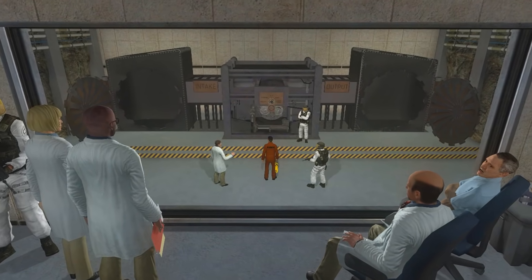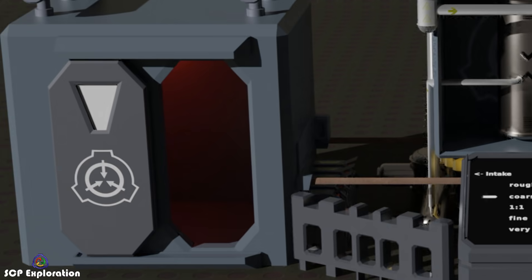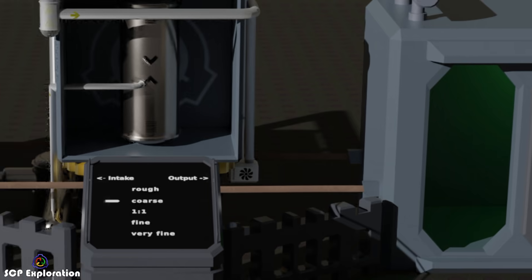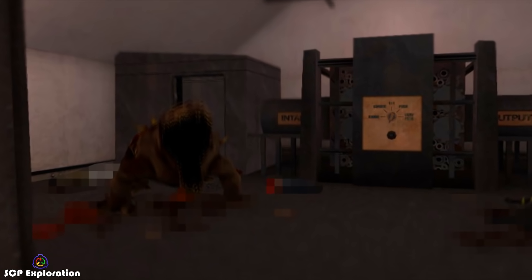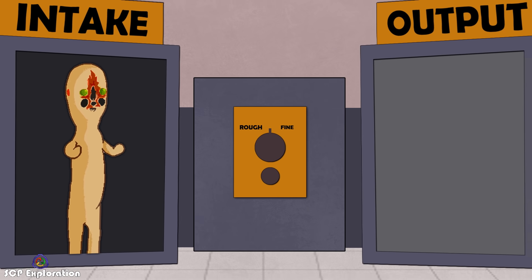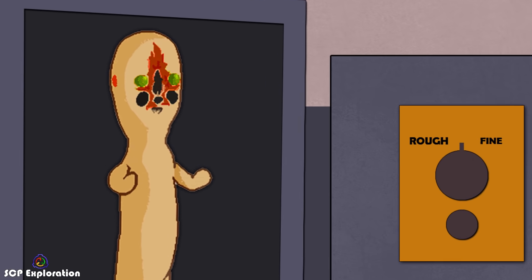SCP 914, also called the clockwork machine, is known for being able to upgrade or downgrade anything that is placed inside of it. But this raises many questions, such as what would happen if we ran our favorite SCPs through this machine. Which is why in this video, we explore what would happen if we put SCP 173 in SCP 914.